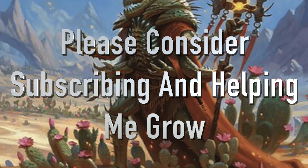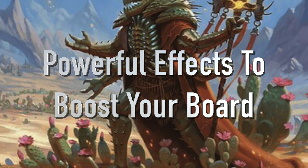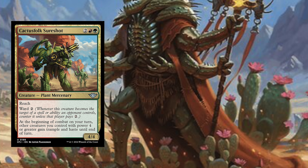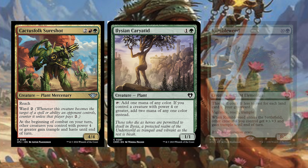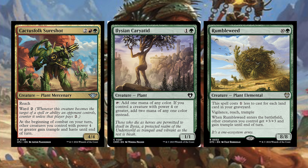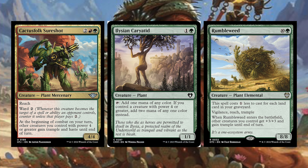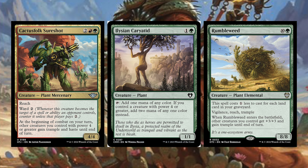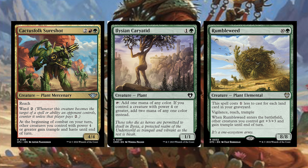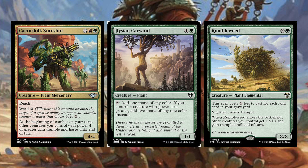In the good stuff category, we have some powerful win con pieces. First is power-equals-rewards cards: Cactus Folk Sure Shot, Elysian Cariad, and Rumbleweed. Cactus Folk Sure Shot costs two red green — a creature Plant Mercenary with reach and ward two. At the beginning of combat on your turn, other creatures you control with power four or greater gain trample and haste until end of turn. Titania makes 5/3 Elemental tokens, and this gives them trample and haste immediately — great card.